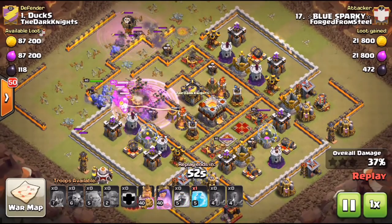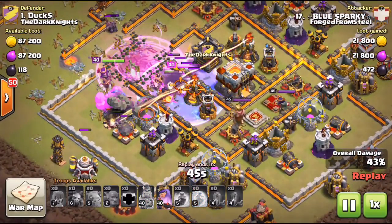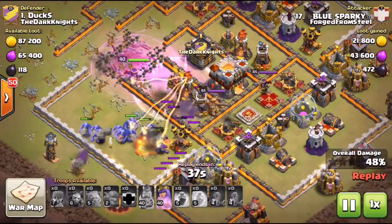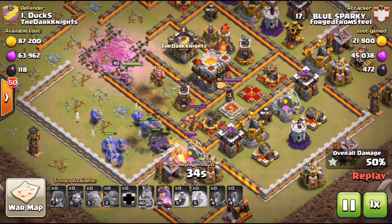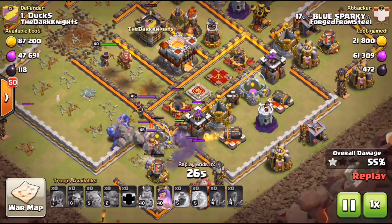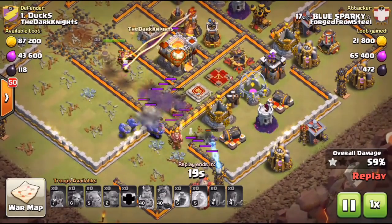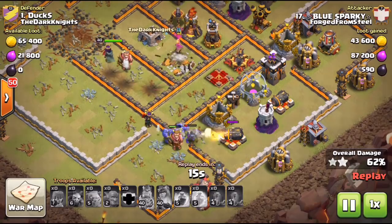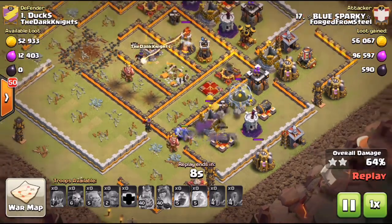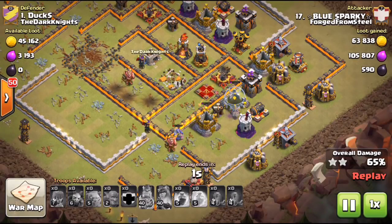He got really good value from that quake. He's already at 50% now, and you can see the queen still has her ability. Look at all these bowlers doing absolute work — they basically one-shot the enemy Archer Queen. There goes the ability; she's going to get that Town Hall. He's already at 62% and counting. We see both clans struggle 10v11, but then we see something like this where he picks up 65% and absolutely smashes that base.